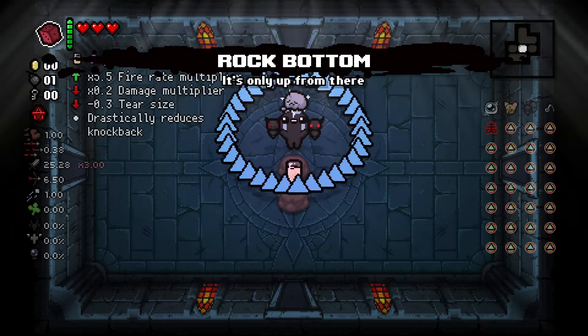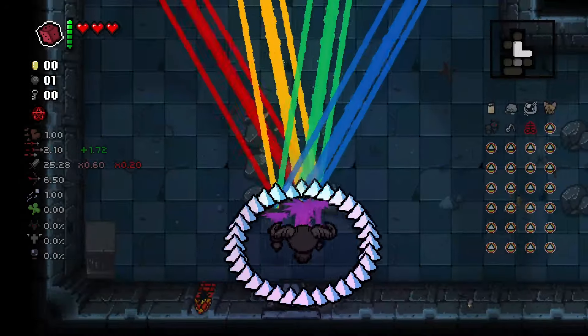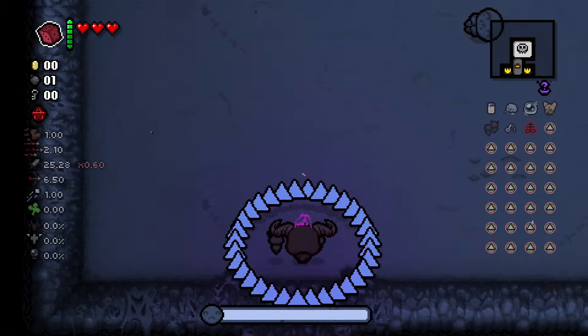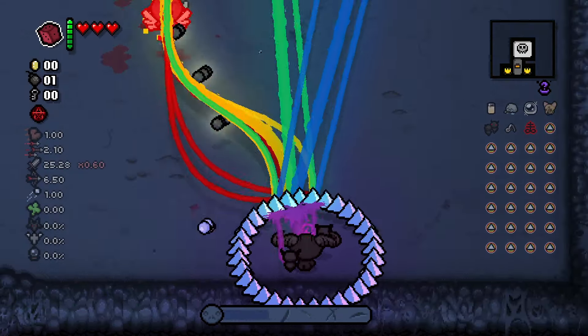To rapid fire these crazy beams we're going to add Rock Bottom and Soy Milk. Now it's time to show Hush how powerful this is. We're doing quite a lot of damage — very quickly tearing through phase one's health bar without taking any hits, which is nice.